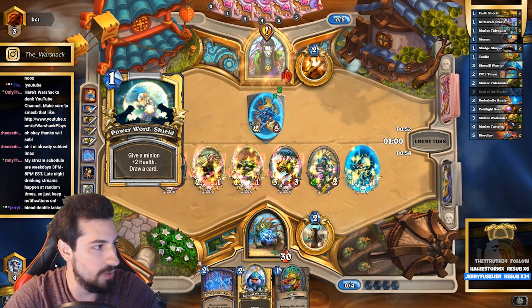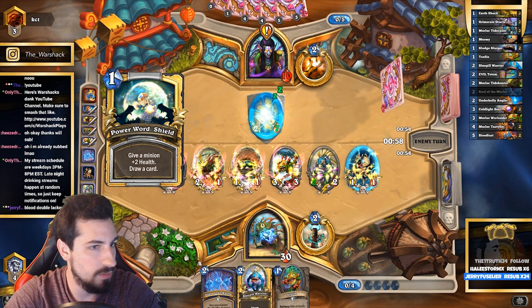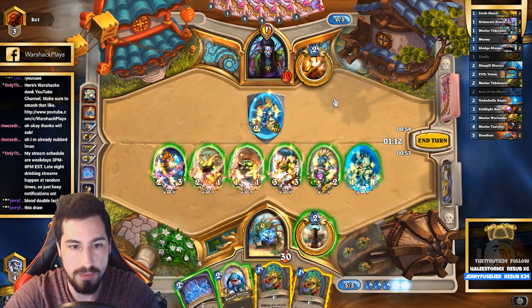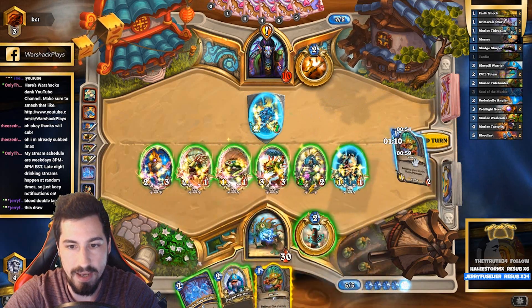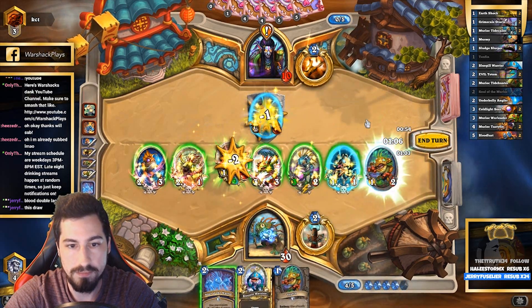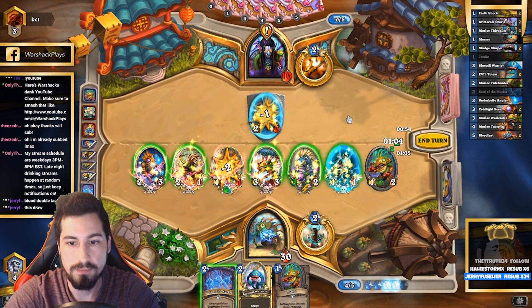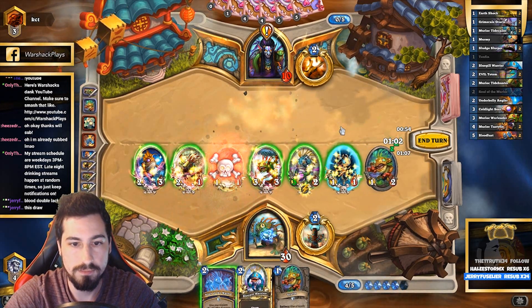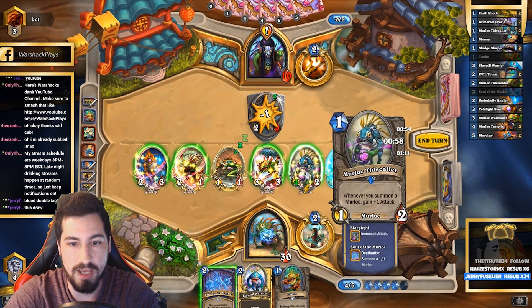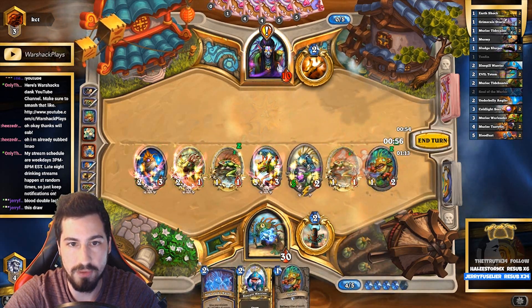How good are we? Do we top-deck our Earth Shock? We top-deck Toxfin, which happens to be exactly what we need to succeed. And since murlocs are dying, Tidecaller is buffed and we win.